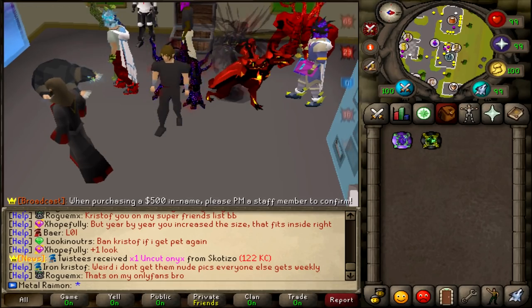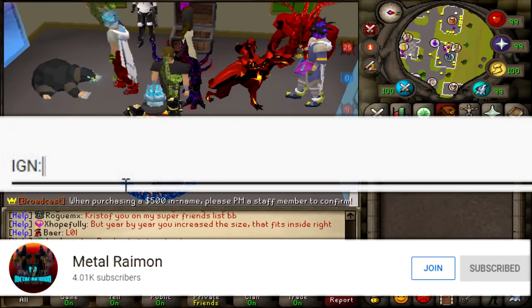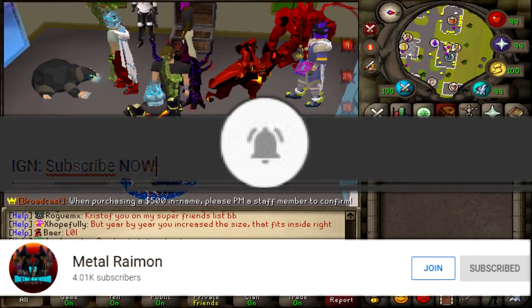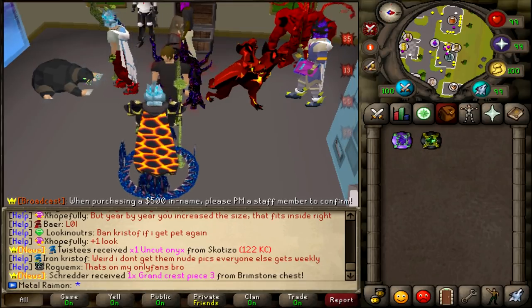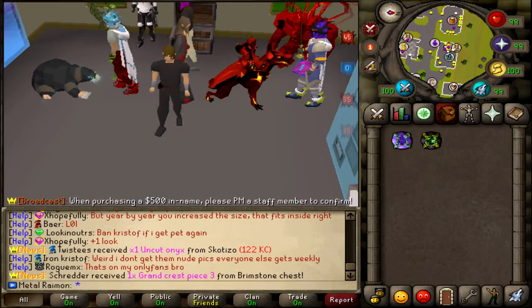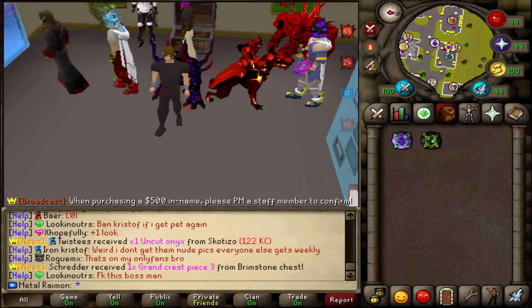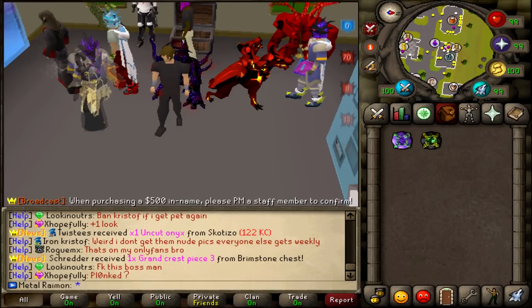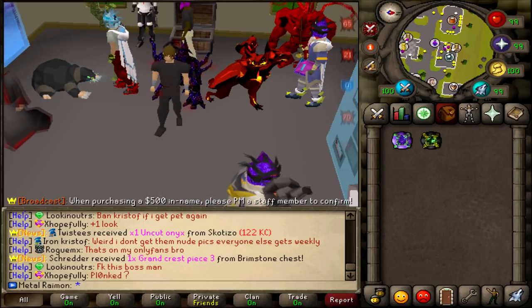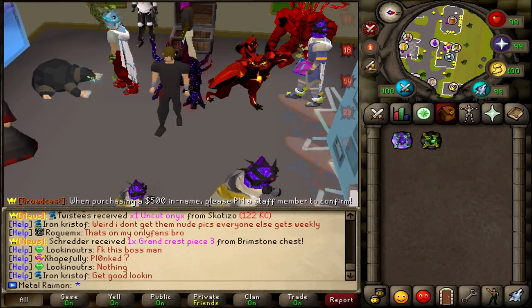Today we're doing a $50 bond giveaway. If you want to enter, all you need to do is subscribe to the channel, like this video, comment the link down below, and turn on post notifications. If you're new to Runex and want to try it out, please use the link at the top of the description - it helps me out a ton. Make sure you join the Runex Discord and ML Private Discord, the Metal Squad. Links for both will be in the description.